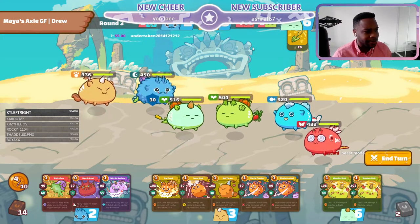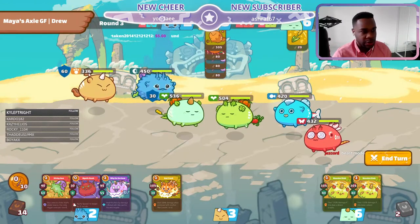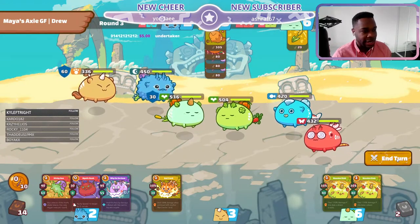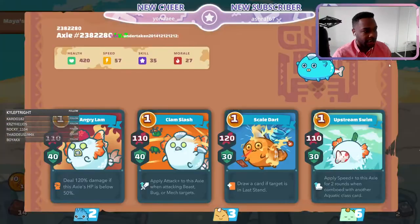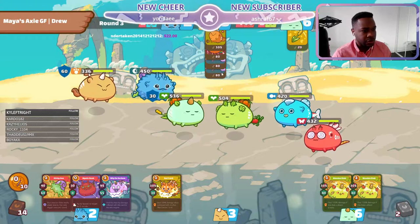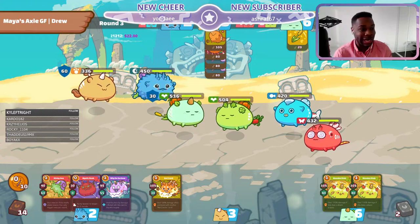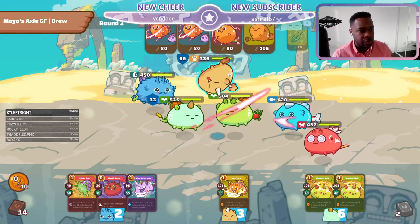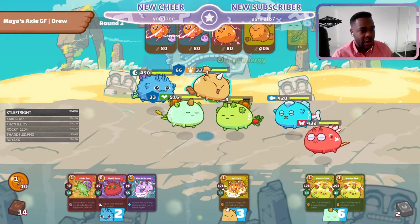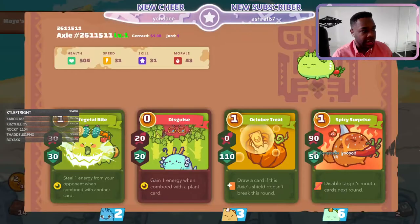At seven energy he can actually do some damage next turn, so let's not let him get a hit on me. If he wants to block up, this is where he'll block up. Remember with double Ronin I'll actually get two energy next round, which is a lot of energy. I get two energy next round and now his plant is gone.